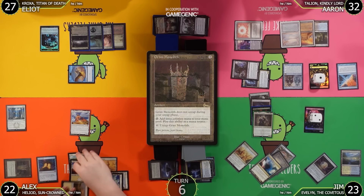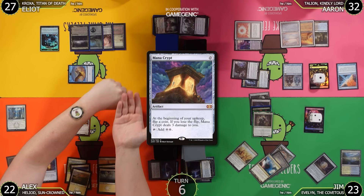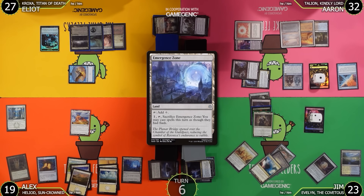In Jim's end step, Alex pays 4 to untap Grim Monolith. On Alex's upkeep, the Mana Crypt coin flip — 'Fikes damage' — drops Alex to 19. Alex plays Emergent Zone as his land for turn and passes.